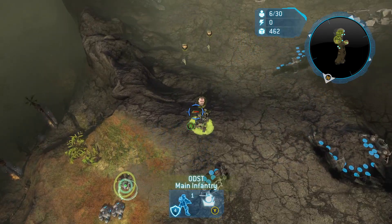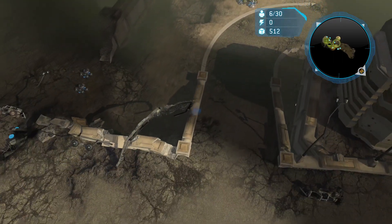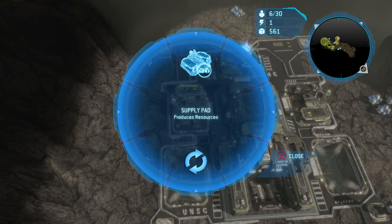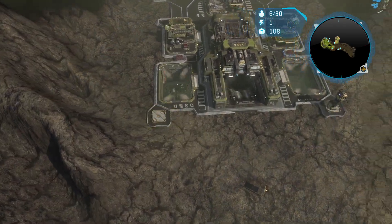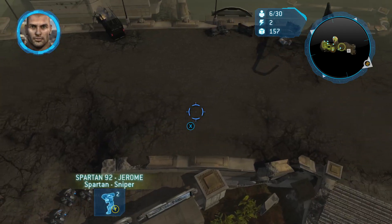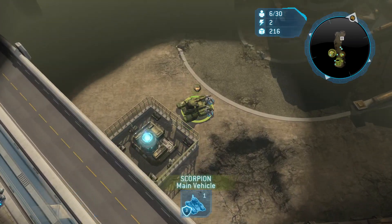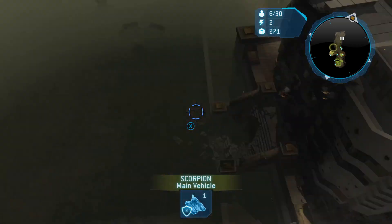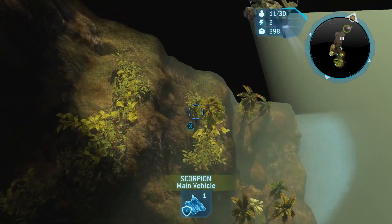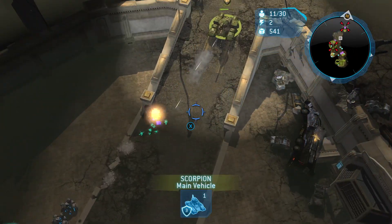I'll send one marine and I'll send the tank out there and we'll see what that does. They're fine. Oh good, they're ODSTs. Excellent. So we should be able to get a good couple of reactors here. Let's go and send that Scorpion up there. Why aren't they moving? Okay, they are. That was some Covenant.